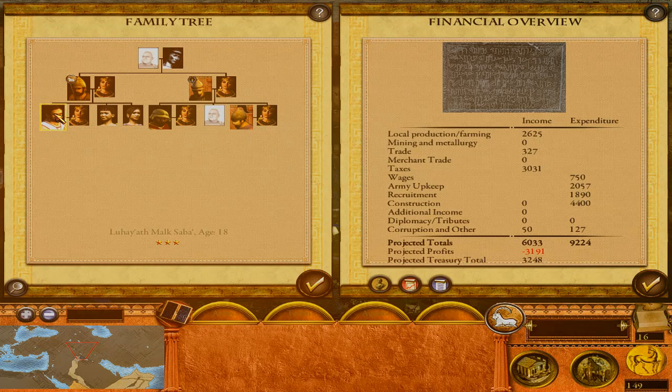We chose Luhaykh Malksaba as the primary heir — he has a wife and two children, ages 13 and 11. Bin Malik has a son-in-law, Halik Bayin, who is the actual governor of Zafar. Farim El-Watar doesn't have children — his wife is age 15.